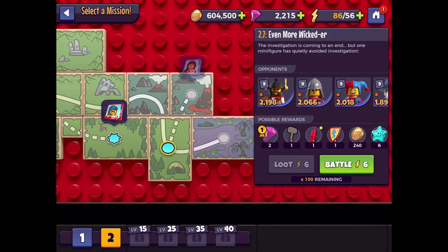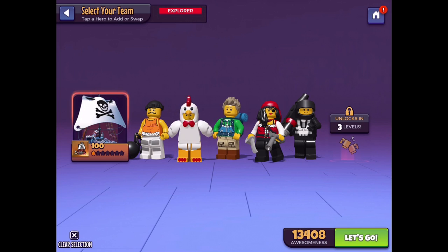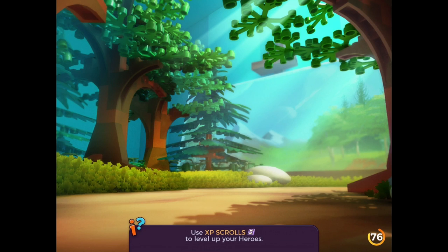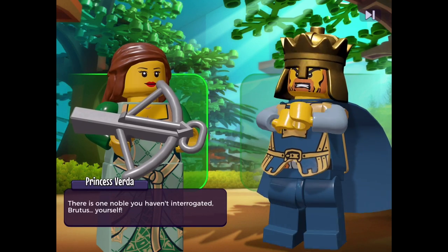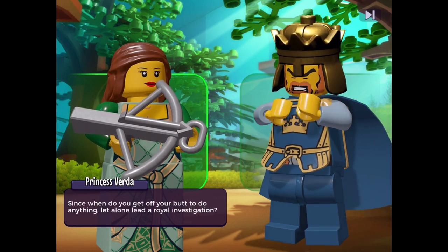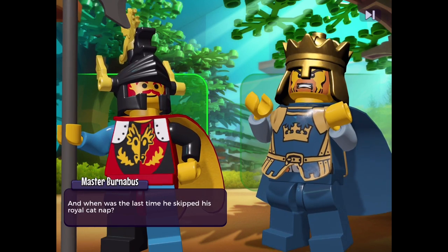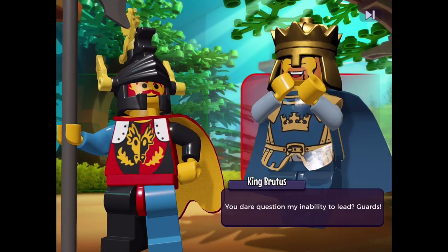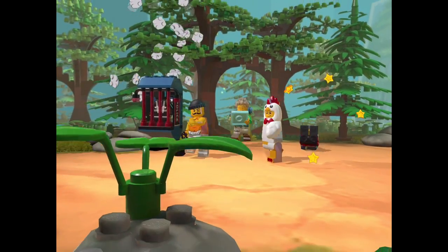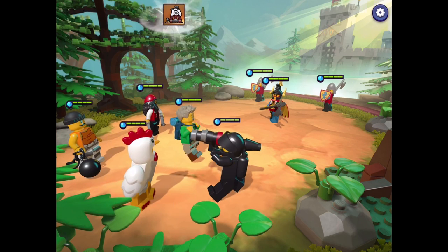2-7 Even More Wickeder — the investigation is coming to an end but one minifigure has quietly avoided investigation. The golden trophy is probably for completing without any defeats, and silver is when someone gets taken out. We question Brutus — 'There is one noble you haven't interrogated, Brutus: yourself.' We point out he's suddenly motivated to lead a royal investigation when he normally does nothing. Brutus angrily orders guards to attack.